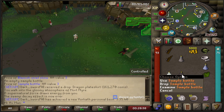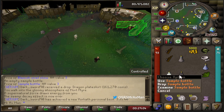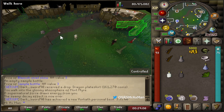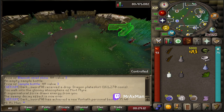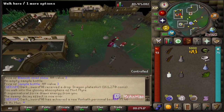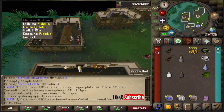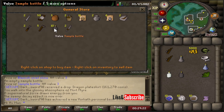Let's go ahead and get that sample bottle. You can purchase this in Canifis, and I recommend starting in Canifis because you can get that sample bottle here and you can get the snail as well. In Canifis, there is a general store to my west. Let's go ahead and make our way to that general store. We can purchase a sample bottle for 10GP, so go ahead and trade Fidelio and then buy a sample bottle.